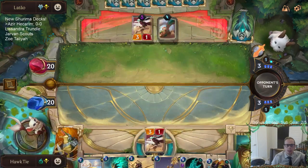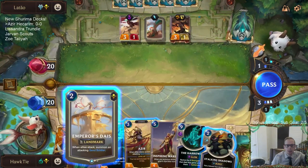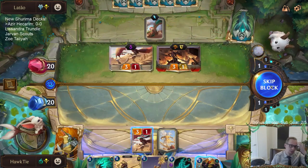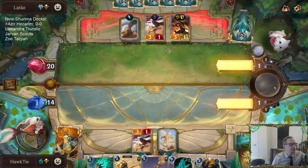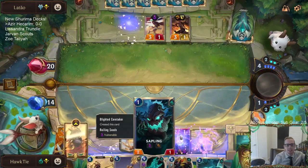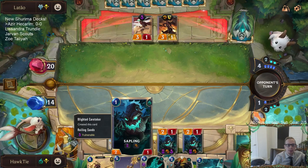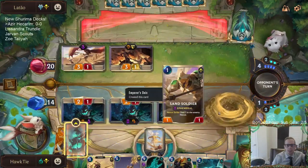I'm going to pass—I don't want to trade because of my Caretaker. That does mean I take a hit. The Roiling Sands hits the sapling, it doesn't even hit the Caretaker. Alright, we'll get our stabby sand soldier.